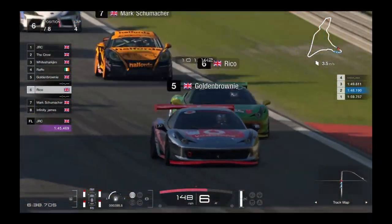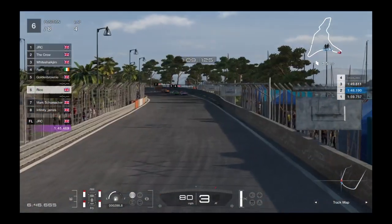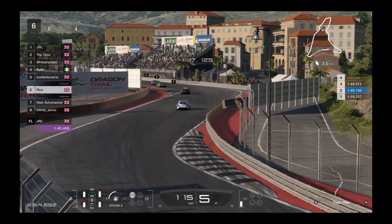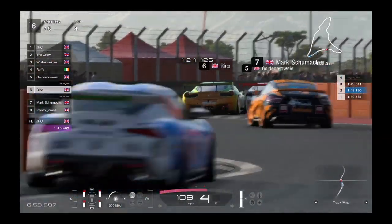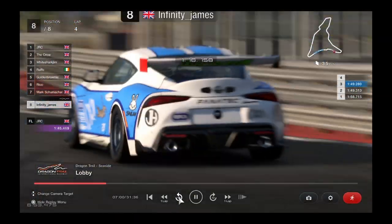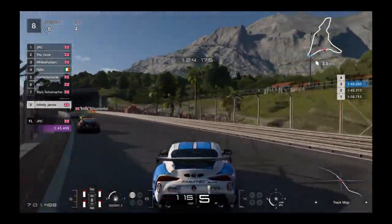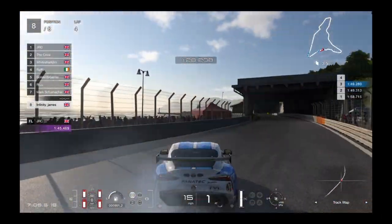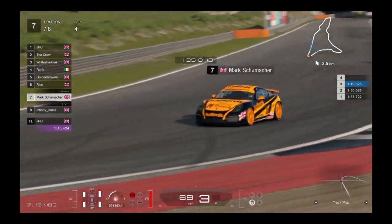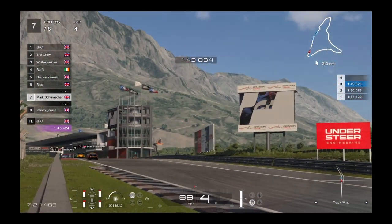Hope he had his seatbelt tight for that one! Golden Brownie still in fifth, holding steady through the hairpin. Rico's got nowhere to go, slips behind. Golden Brownie heads towards the chicane of death — James gets it sideways, unfortunate mistake for him. He gets on the curb, then the other curb — little bit of oversteer, clips the wall, gets damage. That's going to cost him lots of seconds. Really a shame — what was shaping up to be a great four-way fight.